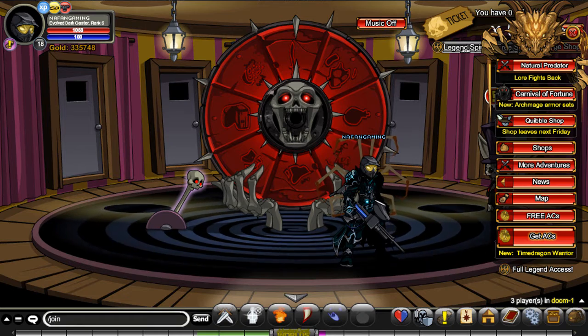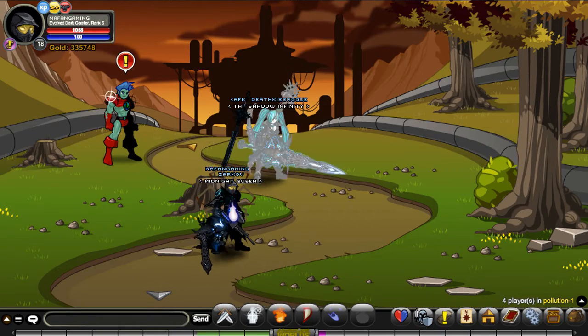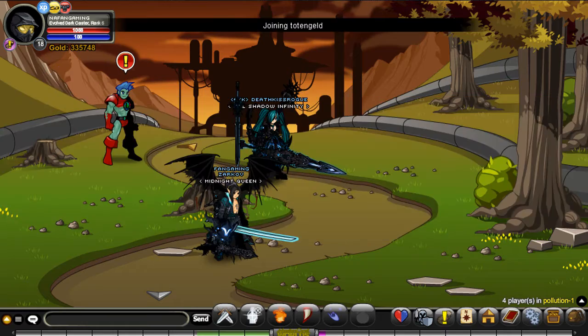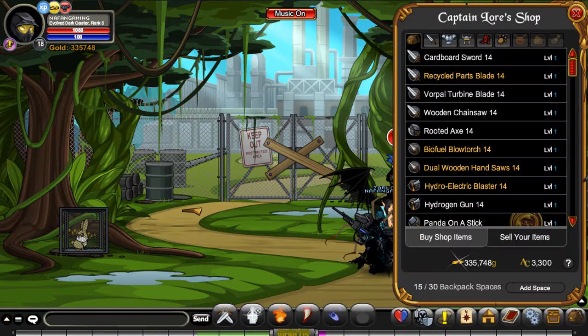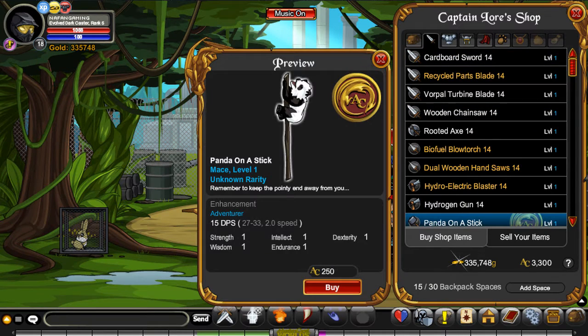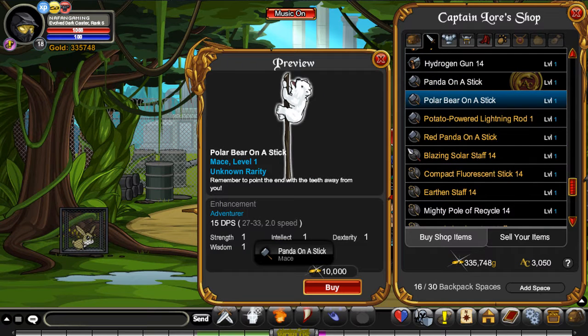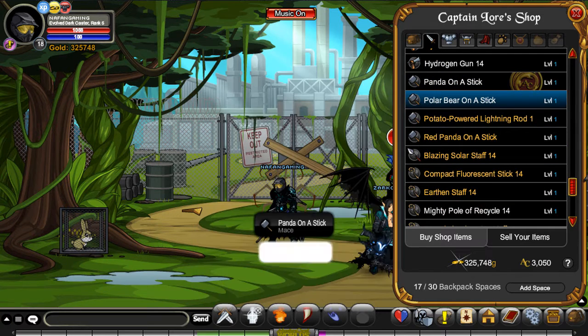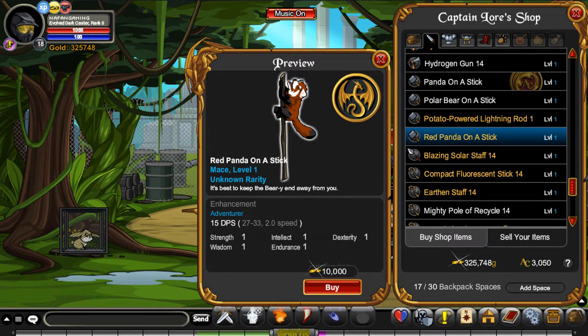I actually can't remember the name at all. It's not slash factory, it's... okay, fair enough. Right, let's have a quick look. We'll buy the Panda on the Stick - I actually like that weapon, even though we don't have many ACs to go on. Polar bear on the stick. Ooh. Red Panda. How can I not buy that?